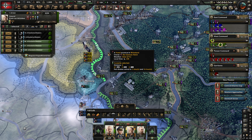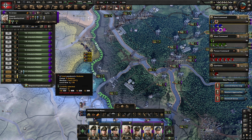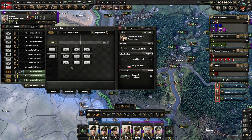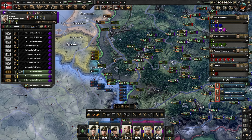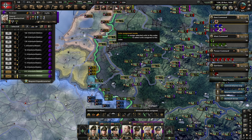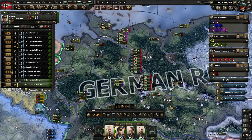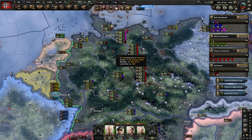I took the liberty of setting up our fleet for Weiserübung. We've got some submarine fleets we're going to be using. I also moved the East Sea fleet - Schleswig-Holstein and Schlesien - over to Mecklenburg so they can help with the naval invasions that are going to be going on there.